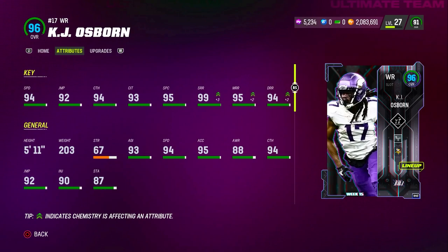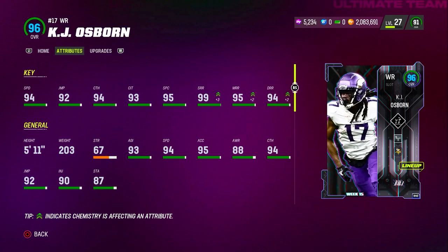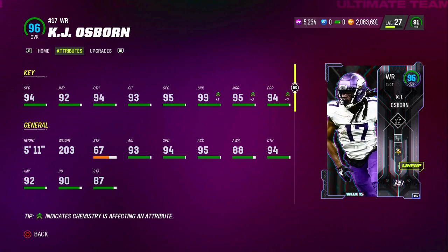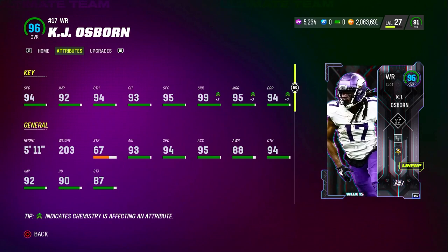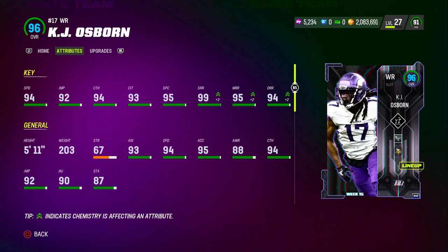This KJ Osborne looks absolutely insane. He could be at least a top 10 wide receiver right now in MUT 23 Ultimate Team. Looking at his attributes: he comes with a 94 speed, 92 jump, 94 catch — absolutely insane, up there with the top guys like Megatron and Mike Williams. He also has a 93 catch in traffic, 95 spec catch. Even though he's only 5'11", this card is going to be absolutely insane. With the route tree strat card he now has 99 short route running, 95 medium route running, and 94 deep route running. He also has 93 agility and 87 stamina.